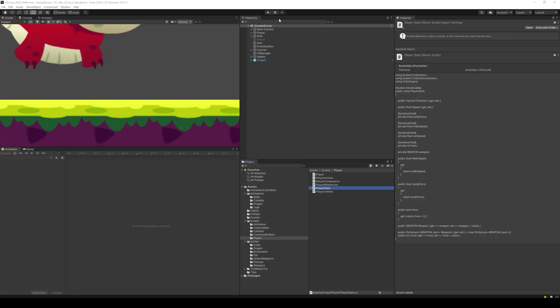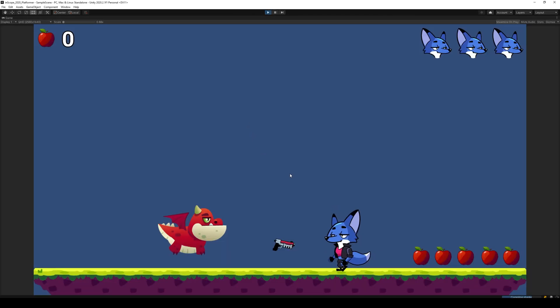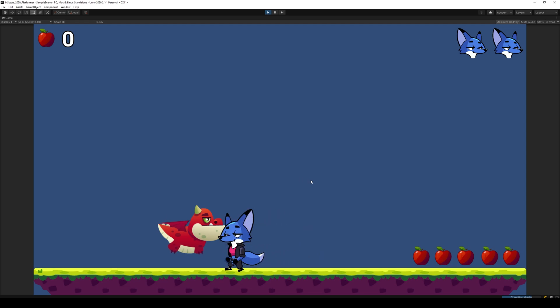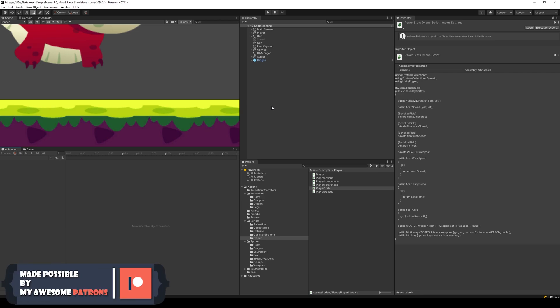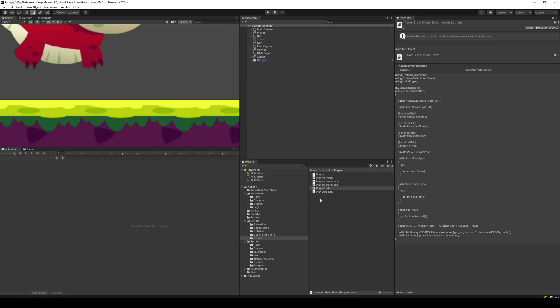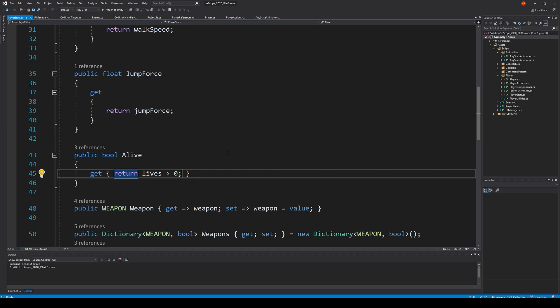In this lecture we are going to make our fox immortal after he takes damage. Right now we are able to walk into our enemy multiple times and then just die. We would like to make him immortal for a while after we take damage so you can get out of danger. For example, if you jump into an enemy you should be able to get out of there before you die, and to do that we need to go into our player stats.